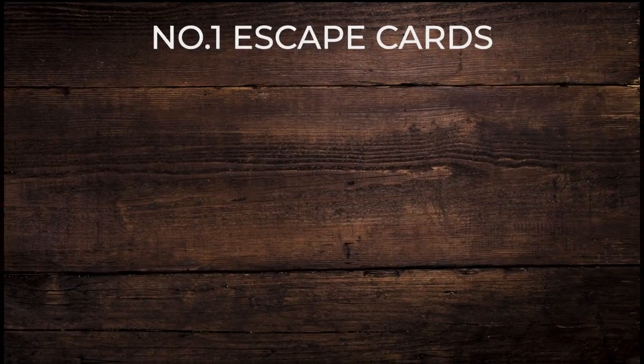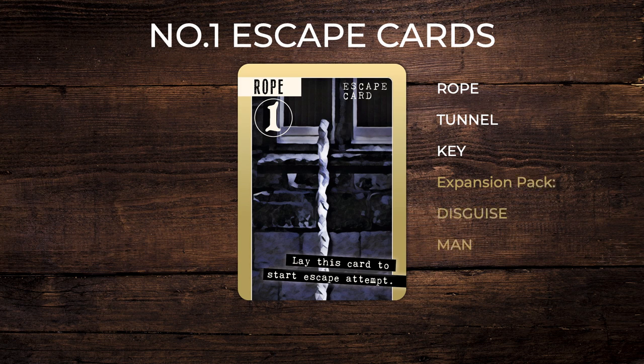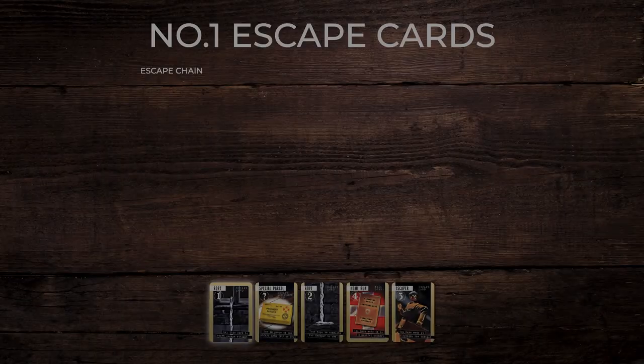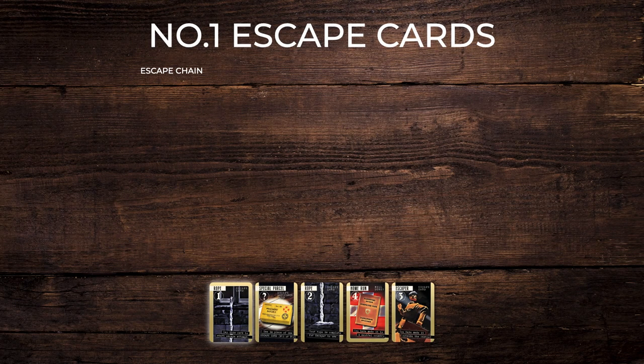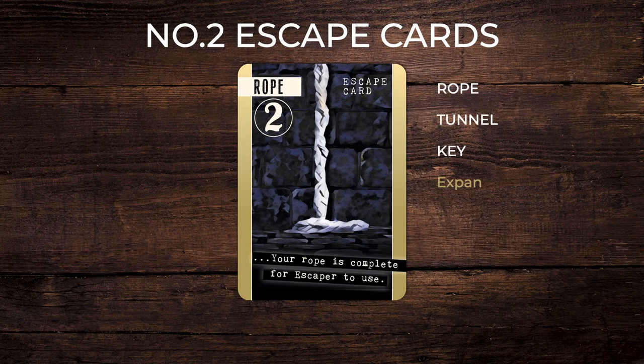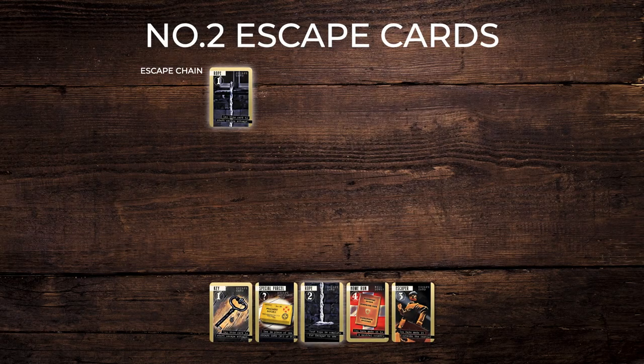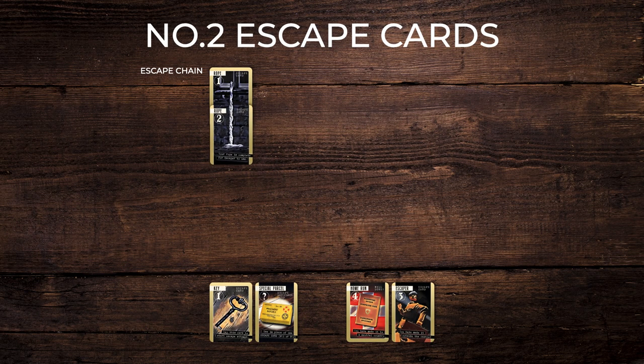The escape cards have gold edges. Escape card 1: rope, tunnel, or key methods, plus disguise, manhole, and hospital if you have the separately available expansion pack. With one of these cards you can start a new escape chain, which is placed in front of you. Escape card 2: with one of these cards you can complete a new escape chain method by the same name, ready for your escaper or escapers to use.